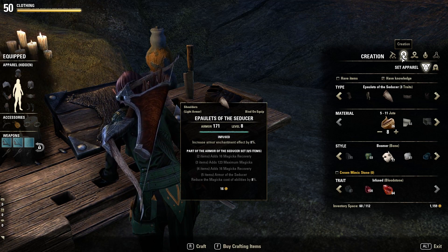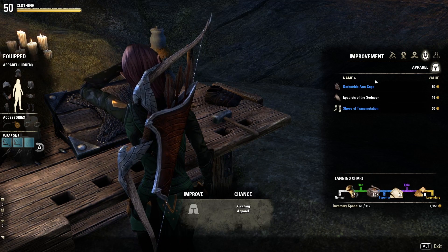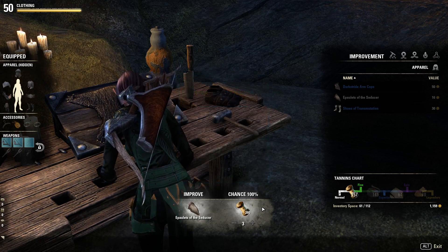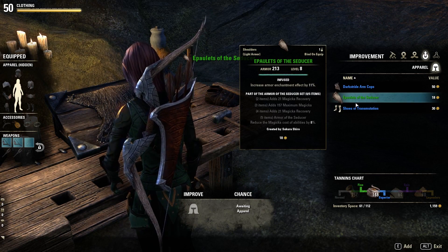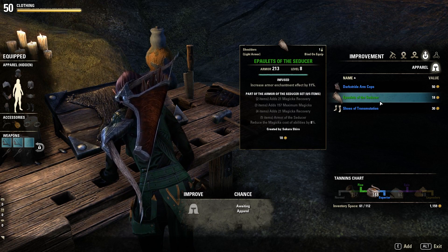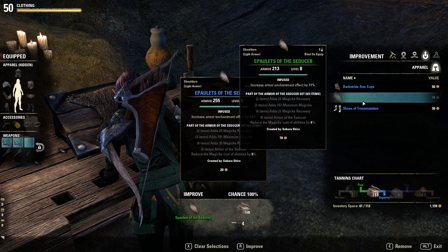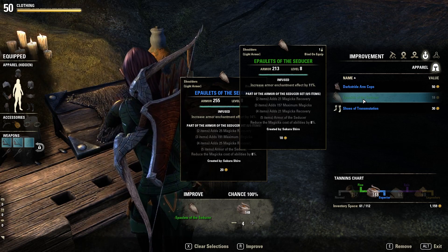So creation — I'm going to craft that there. And then I'm going to improve it, and I'm only going to do it to green, but I'm going to swap out at level 15. It's going to go really quick and I'm probably going to be overpowered anyway for having a full set of gear at my level, which is quite rare. So we're just going to go with a green set for now. First one done — Infused enchantment, part of the Seducer armor set.